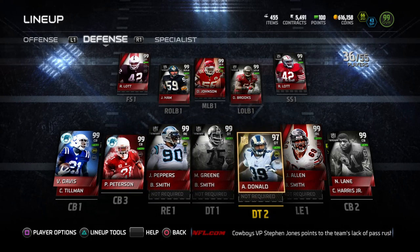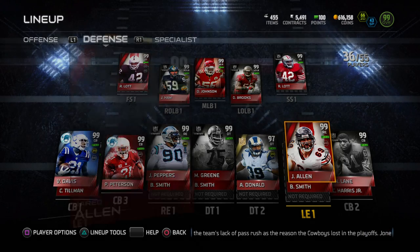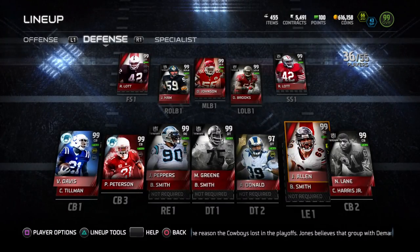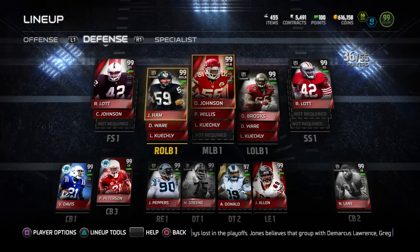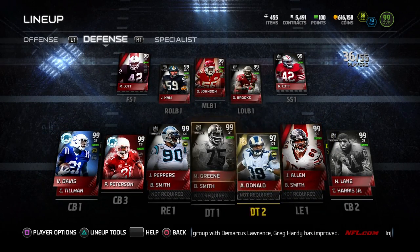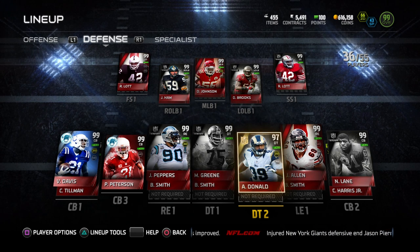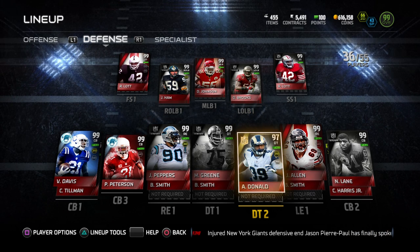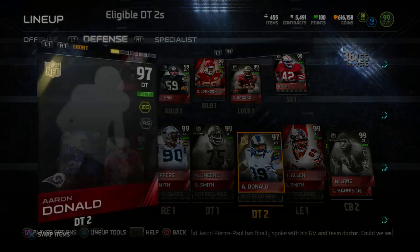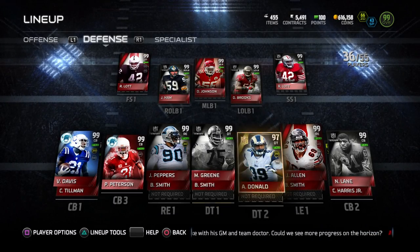We're still going with Mean Joe Green and Aaron Donald in the middle. I did upgrade to Jared Allen at left end, so we've got some decent pass rushers. We've got Jared Allen coming off one end with 102 acceleration and 89 speed, and Julius Peppers coming off the other end - just beastly stuff on the defense. This is the best defense I've had all year. I'm running a 3-4 defense, so Aaron Donald really doesn't see the field that often, but in a nickel defense he might be on the field as a defensive tackle. A lot of times I'll actually put him into a QB spy against more mobile quarterbacks - he's actually really really fast, with 88 speed as a defensive tackle.